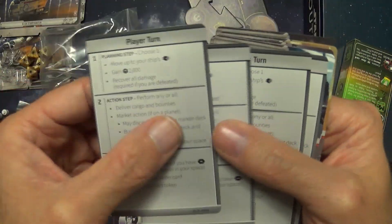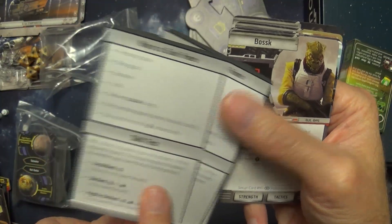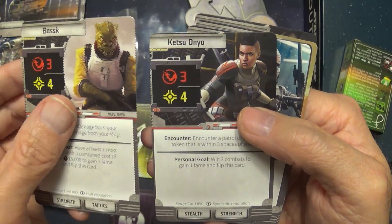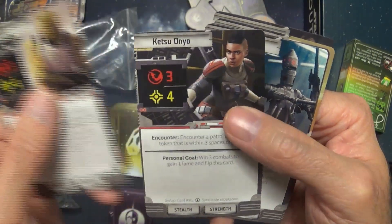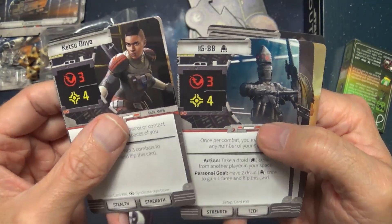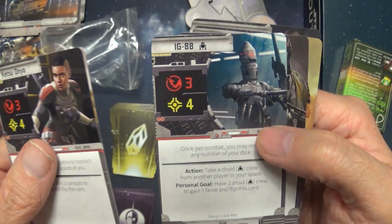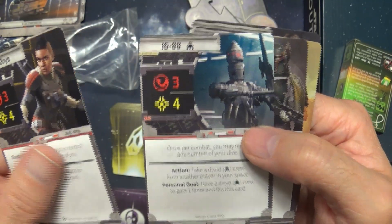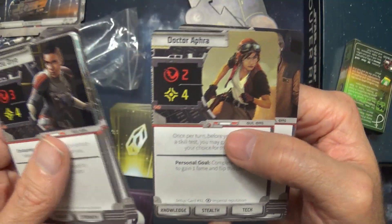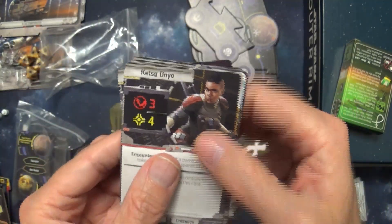We've got some player reference cards to let you know your actions, ways the game works, fame, and skill tests. We've got the characters: Boss — that's one I didn't recognize, might be a newer character — IG-88, Boba Fett, Jyn Erso, Dr. Aphra, Han Solo, and Lando. Lando is the only one I didn't really recognize the artwork for.